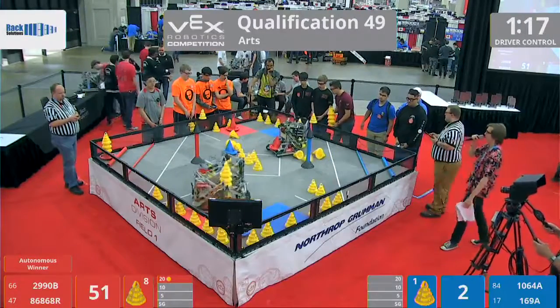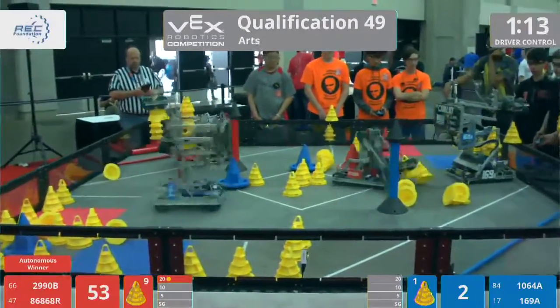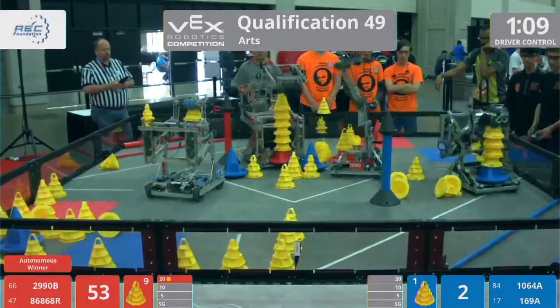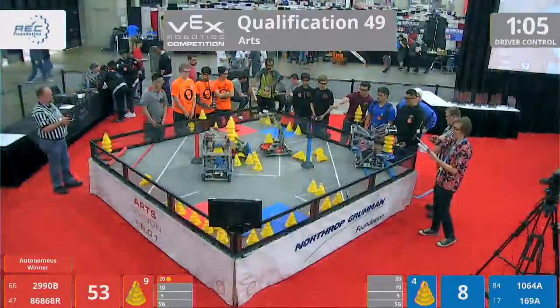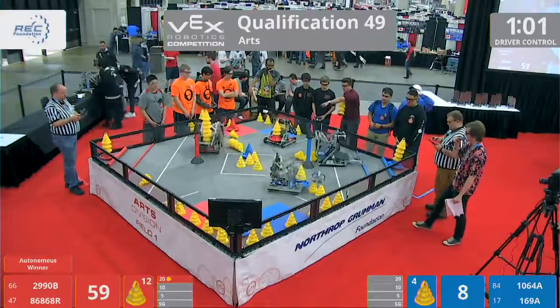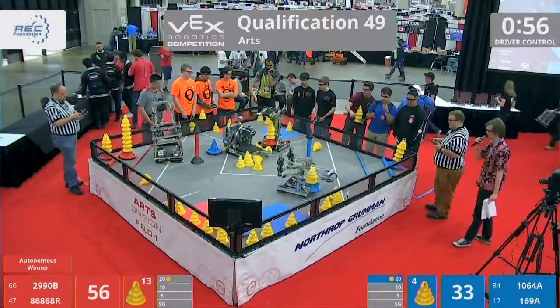That's Titan Team Flavortown from Salem, Oregon, and their partners 8686R, the Resistance. As their robot name suggests, that is a palindrome. On the blue alliance, it's going to be Team 1064A, the Nebraska Nerd Herd, and Team 169A, the Cavalry, representing the blue. I'm going to guess that the Nerd Herd is where that flying cone came from, unless it was an interdimensional portal — probably one of those two things.